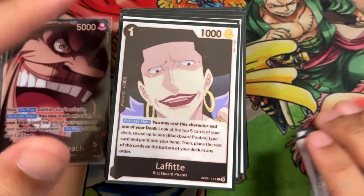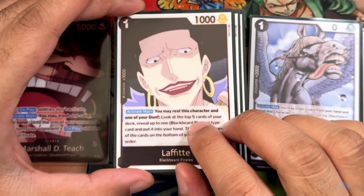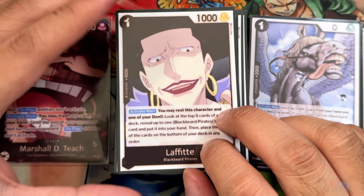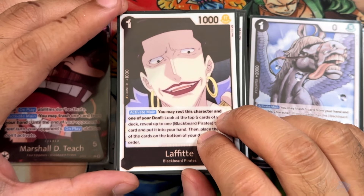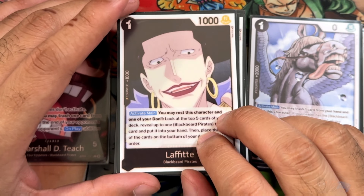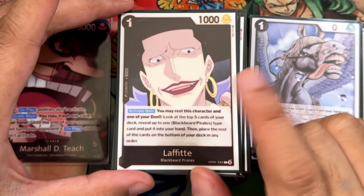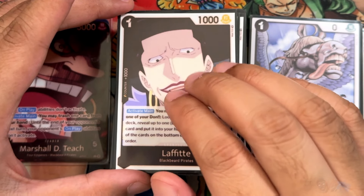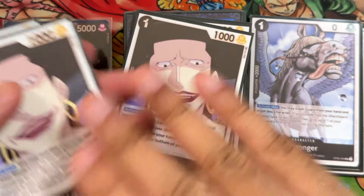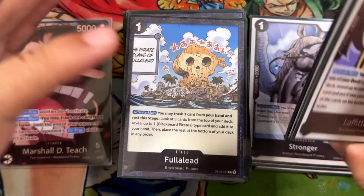We're running some Lafitte's. This is from OP09 as well — a 1-0-1. Activate main: rest this character and one of your Dawn. Search the top 5 for a Blackbeard card, and the rest go to the bottom. It's a really good searcher, especially if you go second, which you probably want to do with this deck. Pretty much first turn you're playing Lafitte, second turn with 4 Dawn you're playing one of your best cards, Jesus Burgess. If you do play it on the board, it rests itself, making it a pseudo-blocker because your opponent doesn't want to give you more search chances.